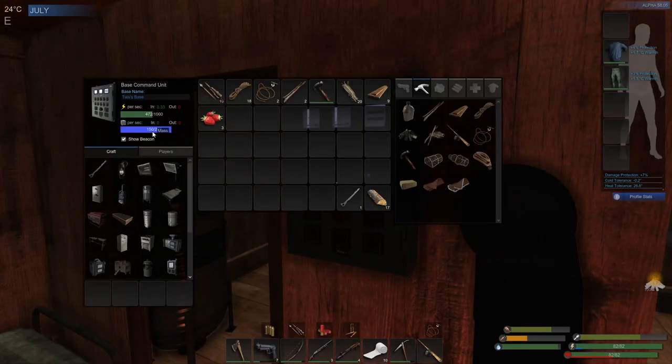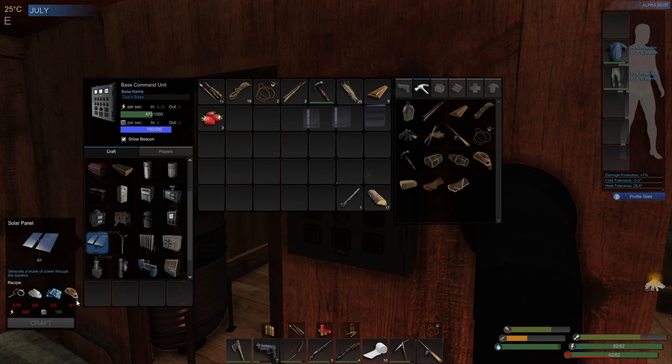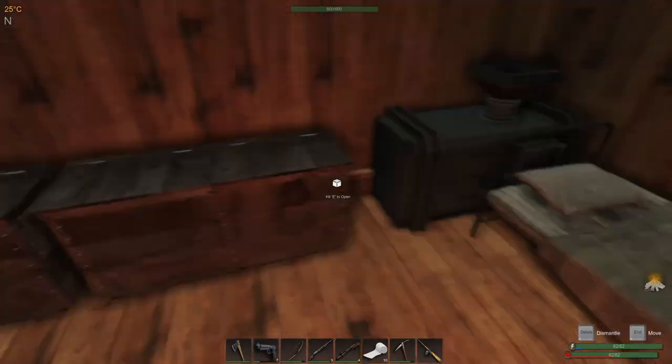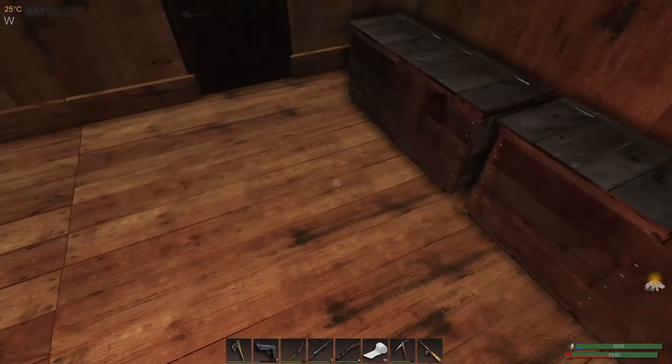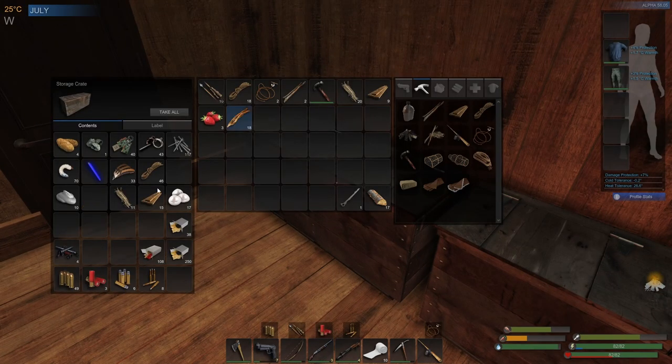We have 150 mass, which is what we needed. There it is. We've got all the materials except the rope, and we just need the power. So almost there. I'll get the rope when I find it, which is just here.